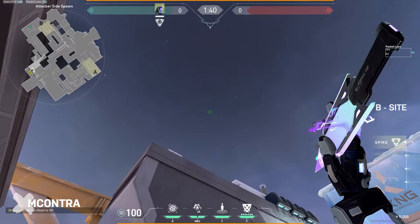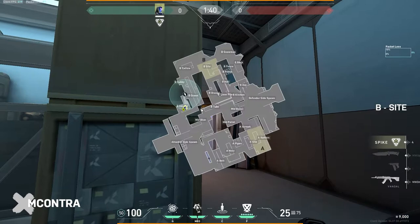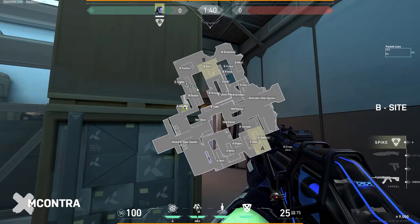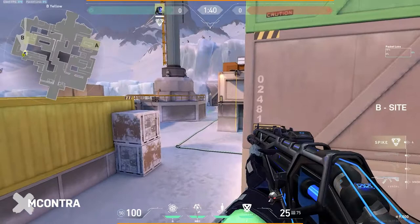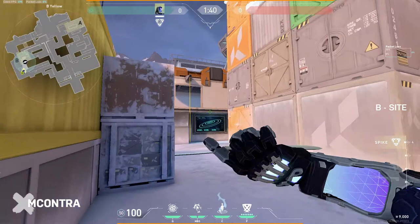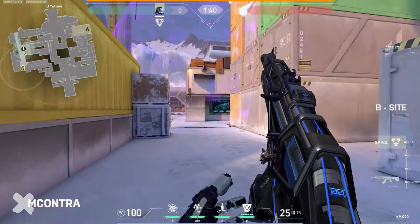The second dagger is at the new entrance they added — it clears off close corners for your teammates. You'll also know if you can push in, grab the ult orb, and start executing on site; sometimes people are playing on top. The last dagger is thrown right here on the site at the tube. Make sure no one is in these closer corners to punish the planter — usually a Sage walls here or there's a smoke on snowman.